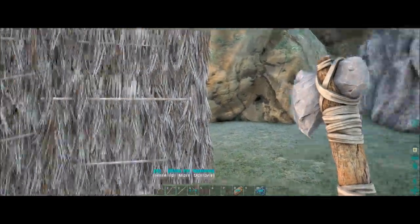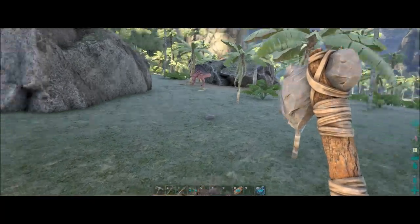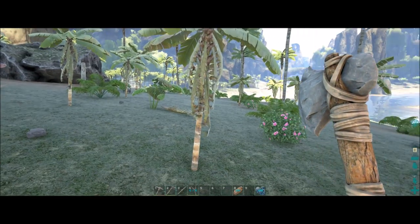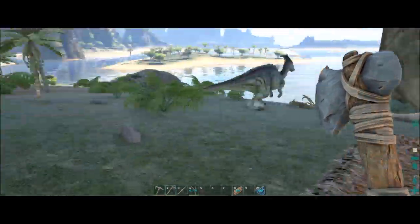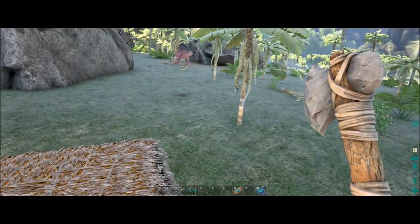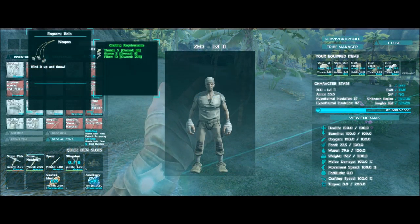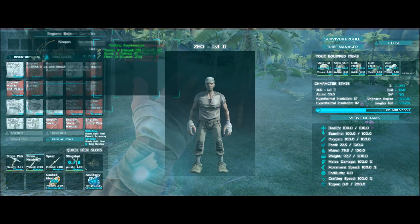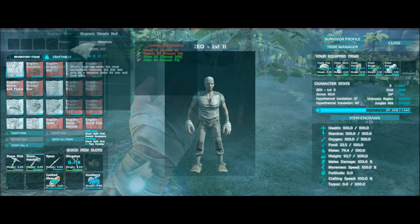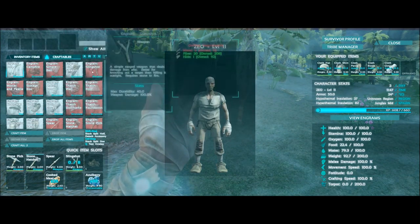I'd like to put the dino within walls, and hopefully with stuff unlocking we can get like fence foundations or something. But if not, we'll just have to hope for the best with our bear out here somewhere. One of the easiest things to do is the mortar and pestle, so we'll see what we need. I'd also like to try out these new bolas — I haven't tried them yet.